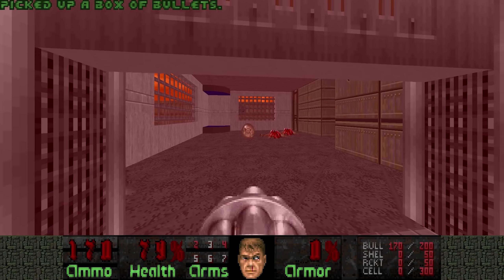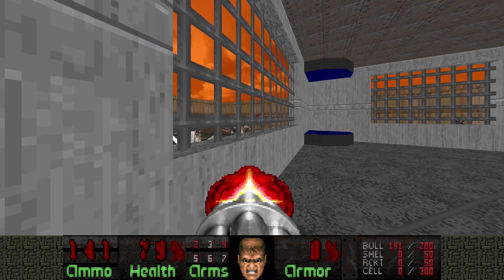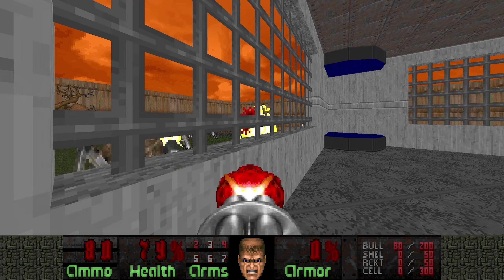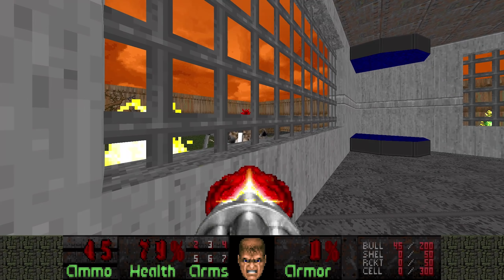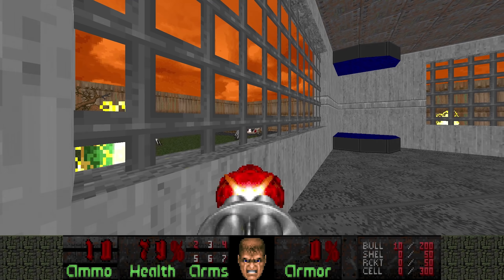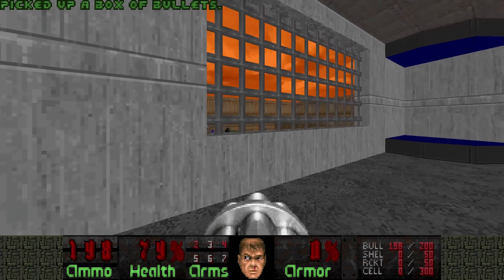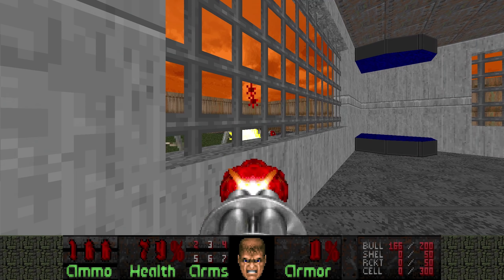With this Chaingun I'm gonna deal with all these Arachnotrons. And as boring as it may seem, I'm gonna kill them from inside — they cannot hit me from here, but I can. Just shoot until they die. And once you've run out of ammo, grab some more, and do it again until they are all dead — or most of them are dead.